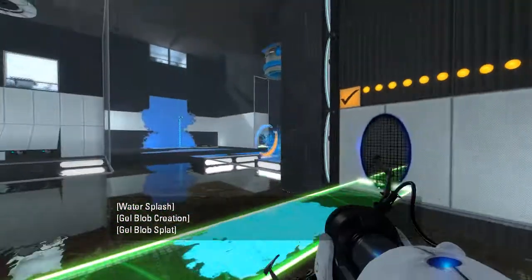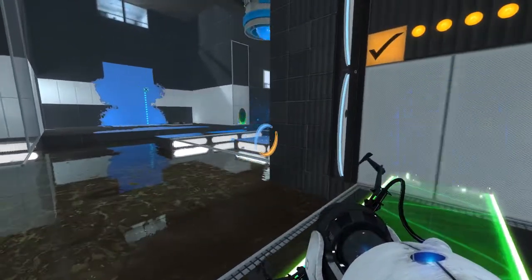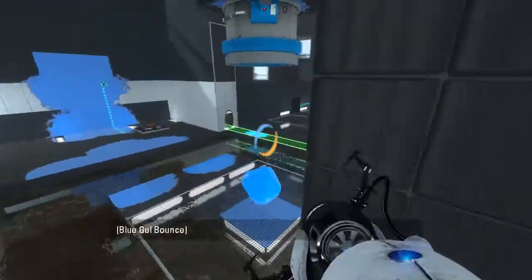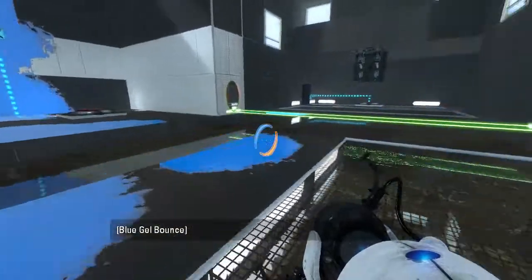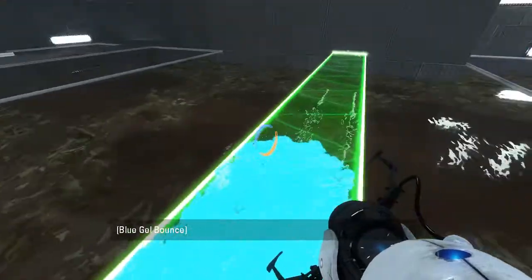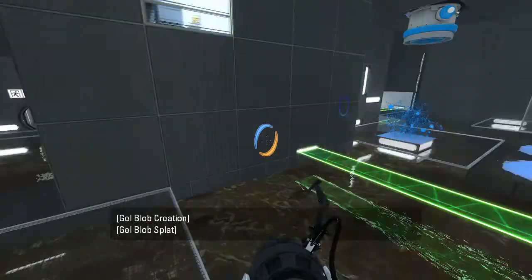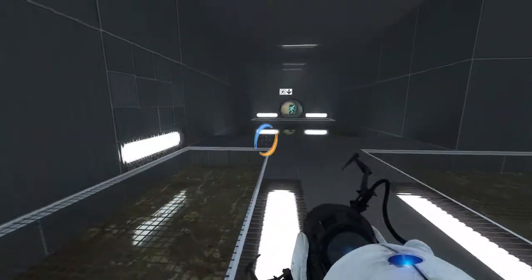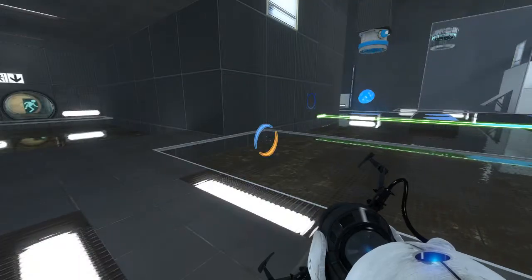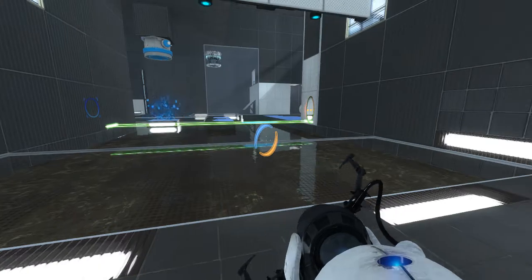Let's try this again. There we go. That should work. Let's try this. There we go. And there's the exit. Is that all I needed? No, I need the cube. Wait, what? How am I supposed to get the cube?